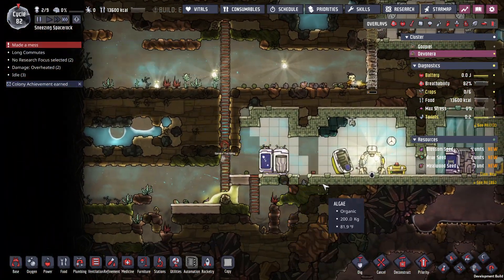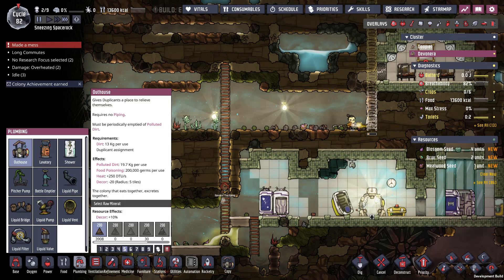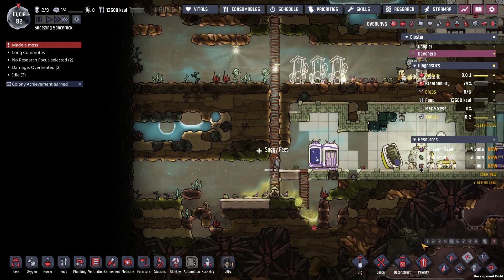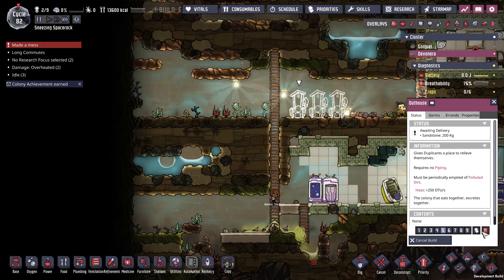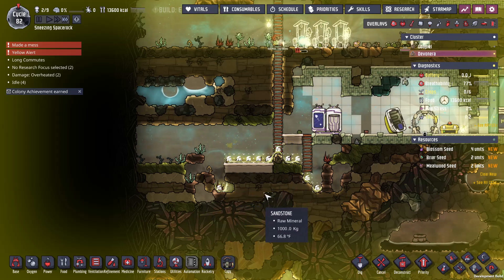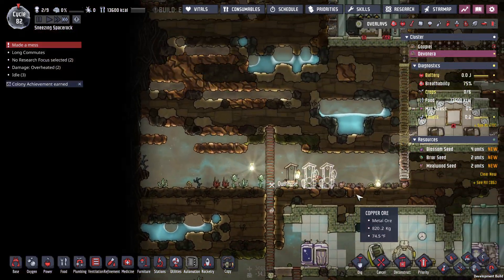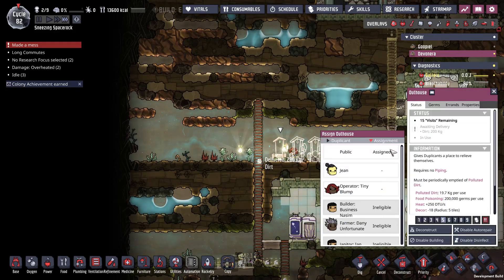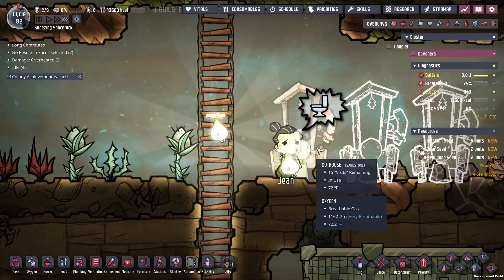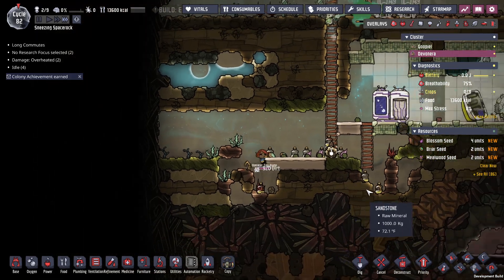Did I never build bathrooms? Aww. What am I doing? Time to get some outhouses going here. It's an emergency! Should be able to get down there. There we go — now at least Jean will be able to use it. Going to change that sad face into a happy face. There we go. We made a mess, but we cleaned it up.